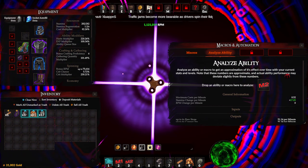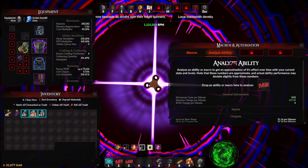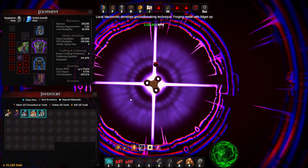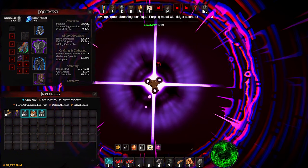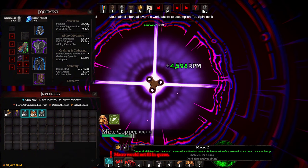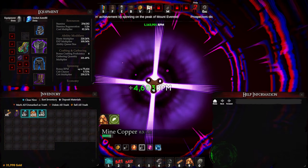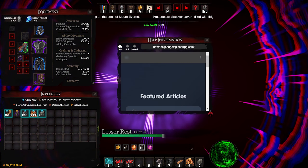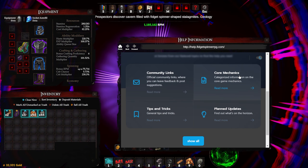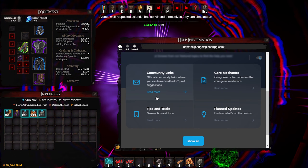I bought this game as a joke and it's actually really good in terms of an idle game experience. I wouldn't really call it an idle game — I think it's in the same vein as mobile idle, where you can leave it, but you do kind of need to interact with it to make progress. The UI is very nice. There are a lot of stats on the side and there's also a wiki that can be opened in-game. You can just scroll through and figure out what's going on, find out everything about all the stats and what each of them do.